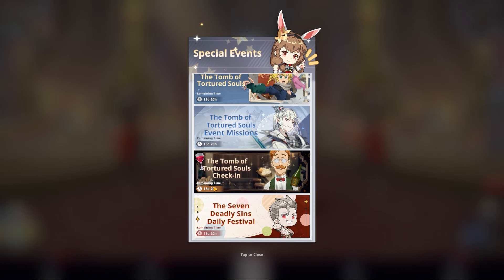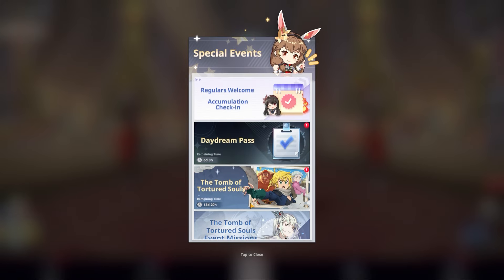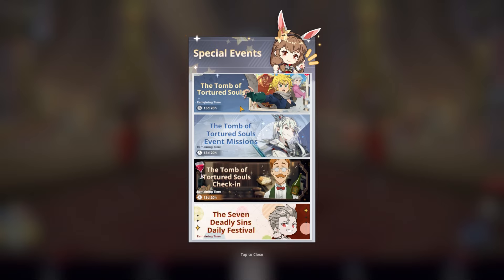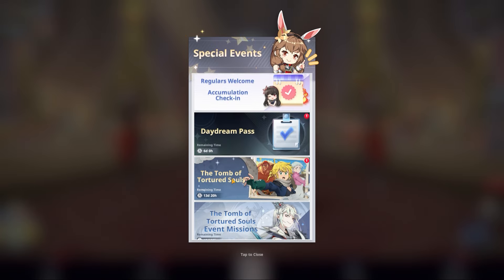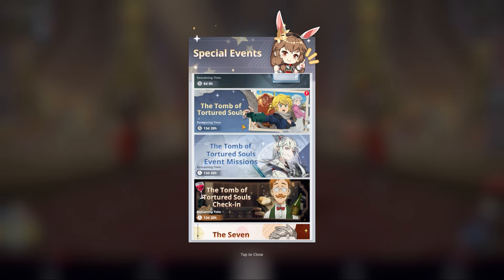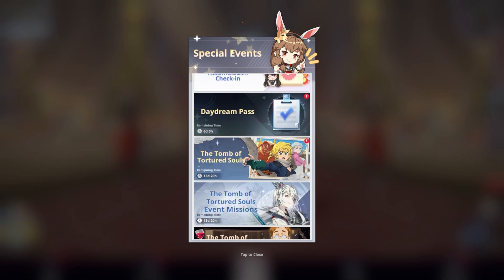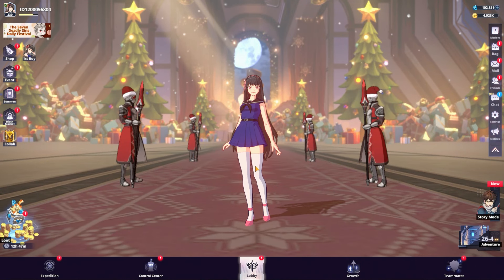Each character looks very strong. Meliodas is also for free — I don't know where exactly he's free. Oh, it's in the event. Because I want to actually watch this event since it's Seven Deadly Sins oriented. In the event you can actually just go and claim one — that's how it works.